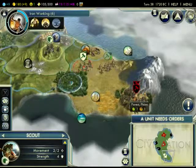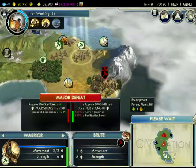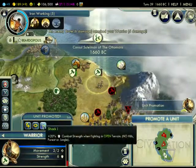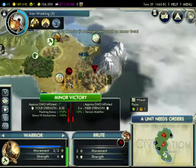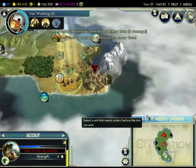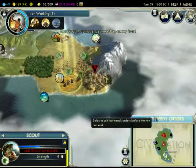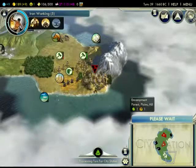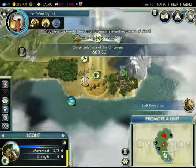The Aztecs don't have their second city yet — we should be grateful for that. We're at 20 minutes — I think I can take out this encampment by then. We'll heal you up, wipe you out. We did it, guys — the worker's ours! I need a name for him... We'll name him John. We gotta bring John home. As long as another barbarian isn't spawning there, we should be good. Who had the promotion? Oh, you did — we'll start leveling you up.